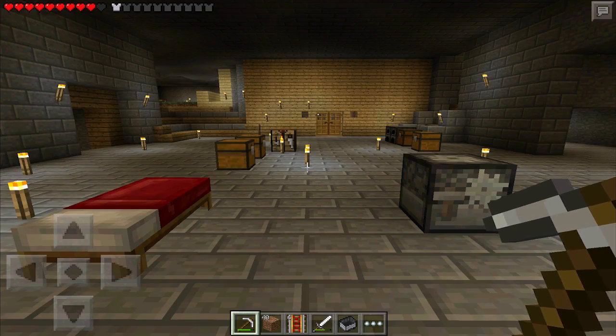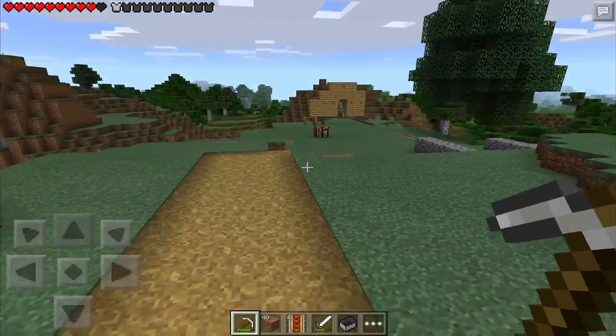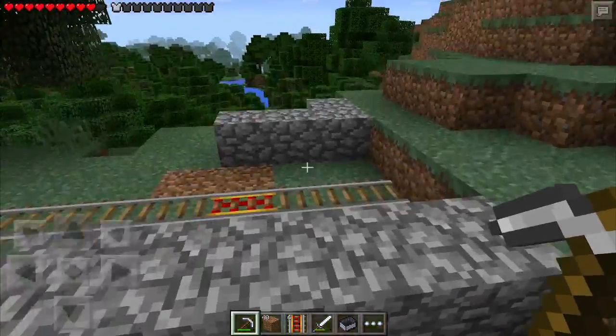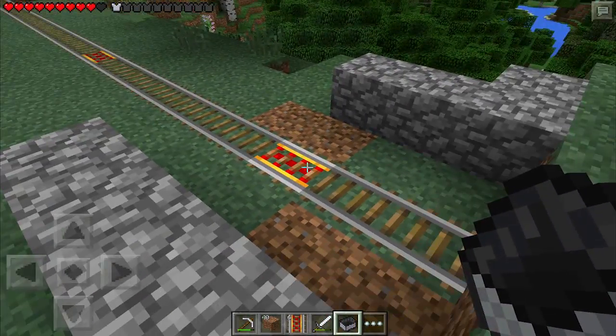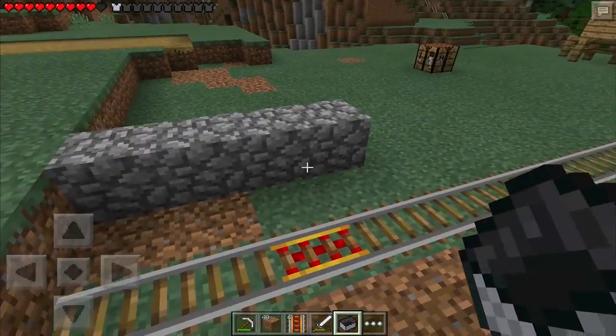Hello everyone, this is Potsy and today we are back in our let's play world. Yesterday we completed the mine cart system, or the rail system, for our world. It only goes one way right now, and the reason is I'm the only one in the world, so I figured we don't need to have it there and back — just one direction should be fine.